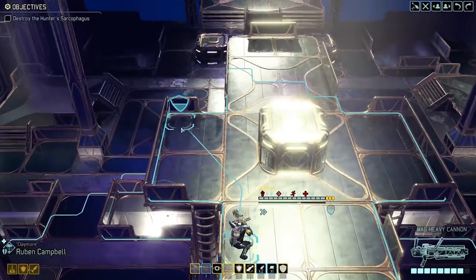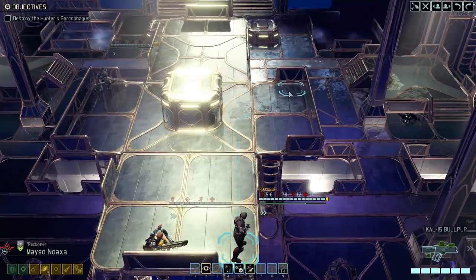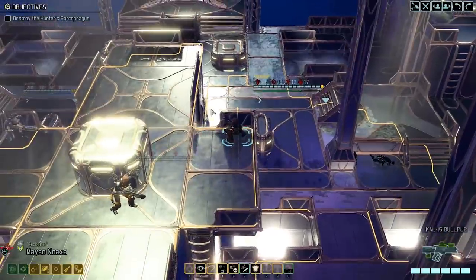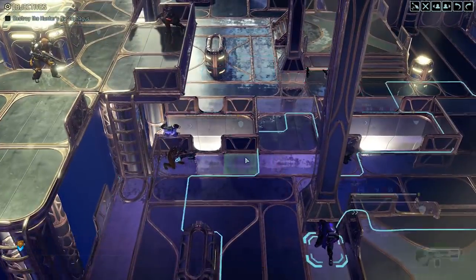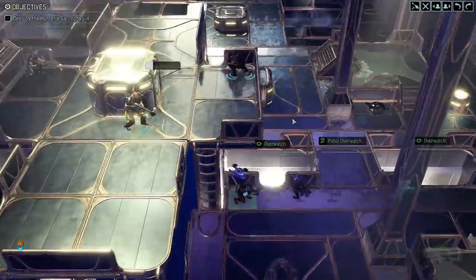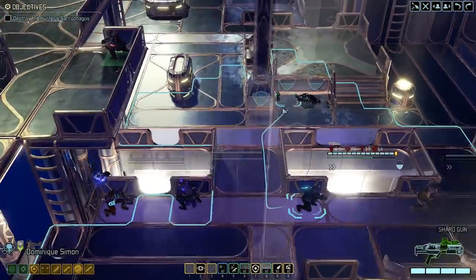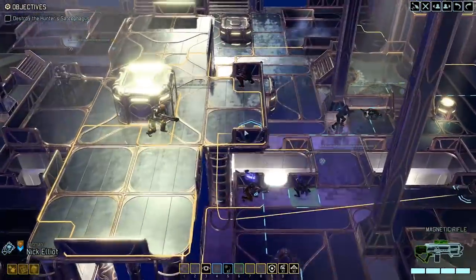Alright, now we can move. Let's spread out a little bit because we don't want half of our squad to get dazed all at the same time — that would be bad. I don't think I'll be keeping everyone on the high ground, there's not enough space for everyone up there. Into full cover you go, and Nick should probably be on the high ground.